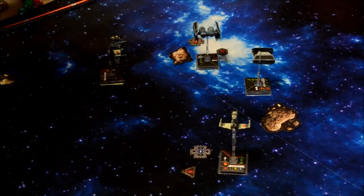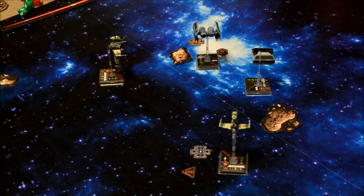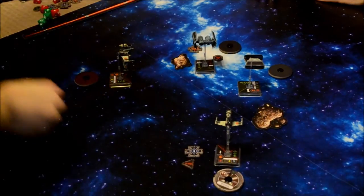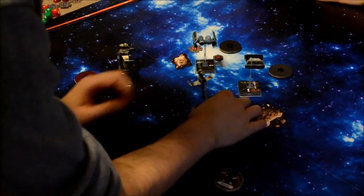That concludes combat. Nothing much to clean up — all the tokens were pretty much used. We'll move back to the planning phase. Movement starting with pilot skill six — Ibtisam. One slight left; that is a green maneuver, so my stress token goes away.